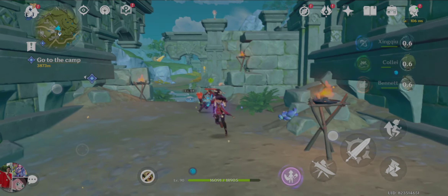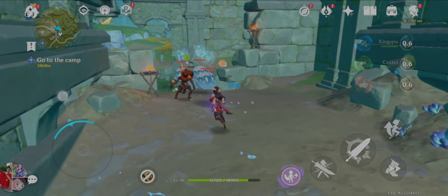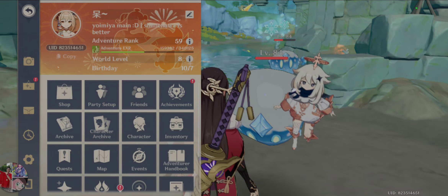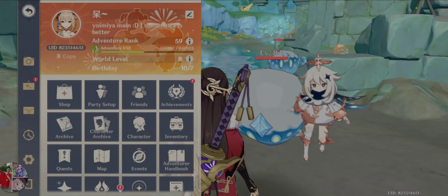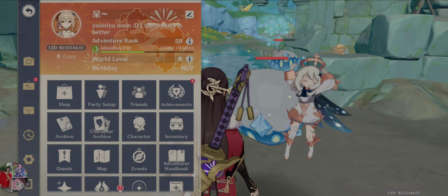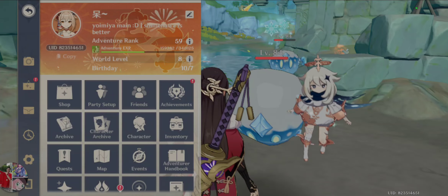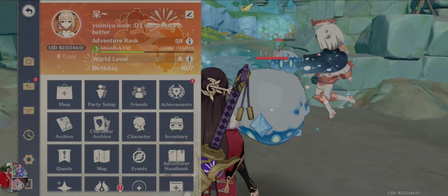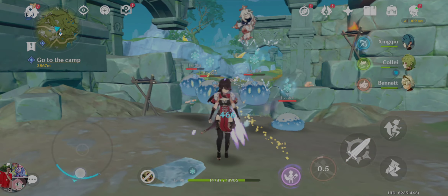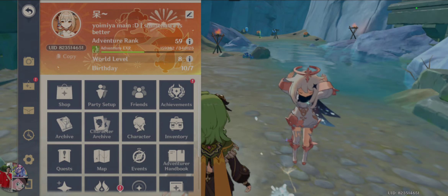I'll hit it with dendro and electro, trigger quicken, and show the follow-up. You get spread — and yes, it's aggravate, not catalyze. So: when you react dendro with electro you trigger quicken. Then hitting the quicken target with dendro gives you spread, which deals additional dendro damage. Hitting with electro gives you aggravate, which deals extra electro damage. Note that dendro does not react with anemo, geo, or cryo.